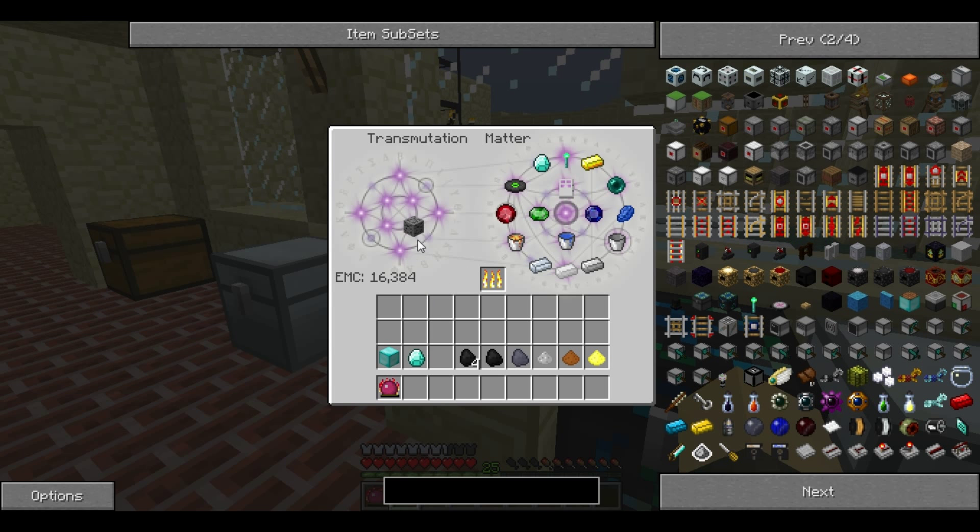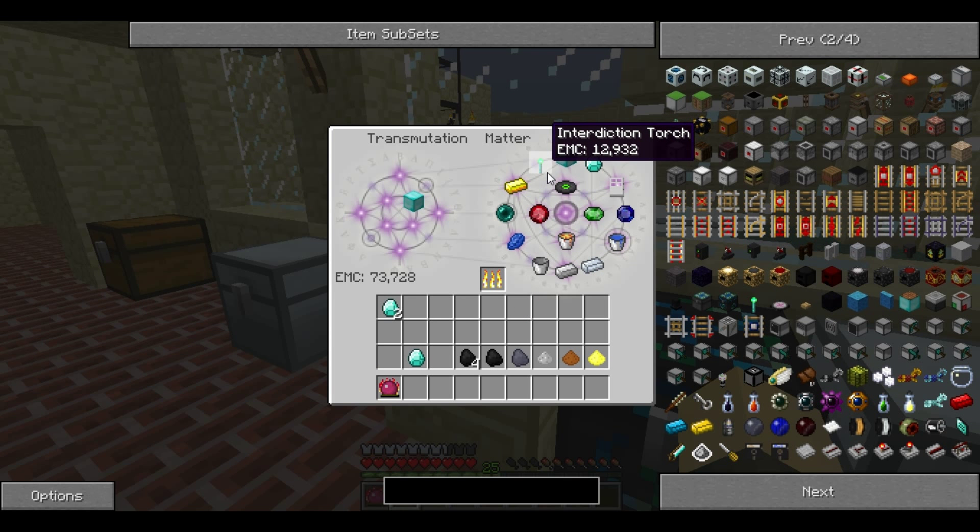You can see the EMC value written here. You can then create anything that you've already learnt. All of these have a lower EMC value than tungsten ore, so I can change it into two diamonds and that uses up all my EMC — and it gives me two diamonds. Most things in Equivalent Exchange, like the Interdiction Torch, do have EMC values, so if there's something complicated to make you don't need to remake it, you just need to gather enough EMC.